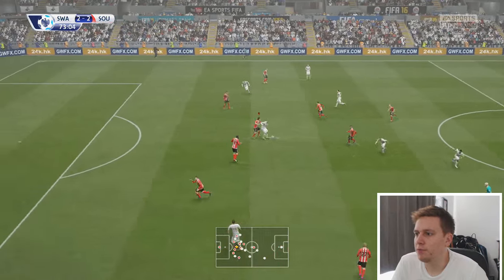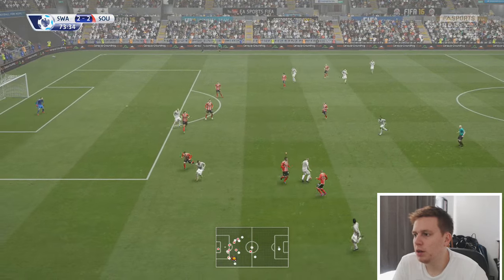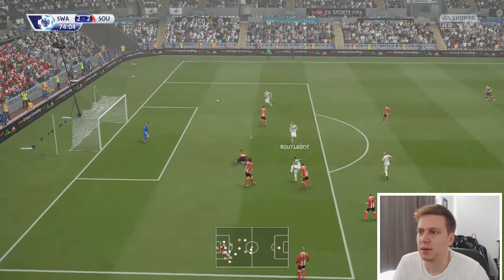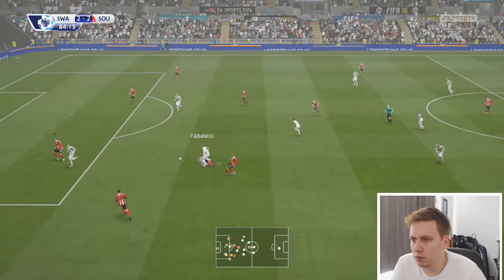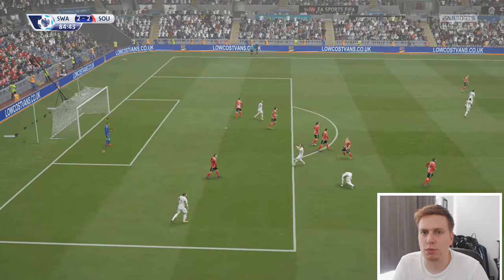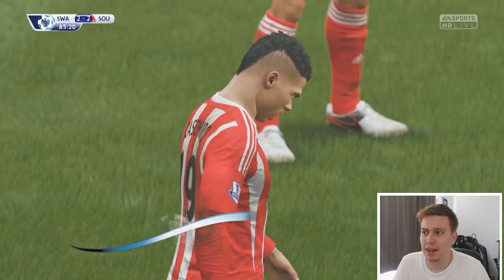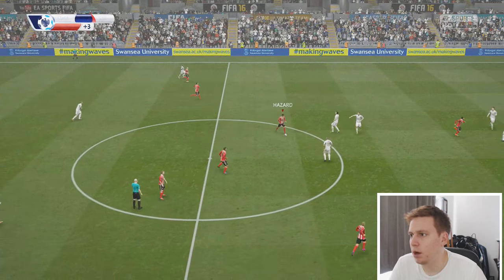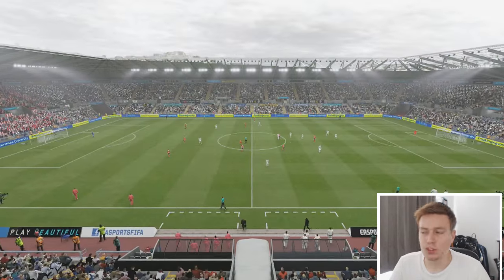Swansea coming forward in search of a winner of their own. Lucas in possession, holds off his man, finds Ayew — Lopez with the interception but knocked off the ball, danger gone. Wayne Routledge comes close with an effort from the edge of the box — far too much space for him, we got caught over-committing. Deep into stoppage time now — full-time whistle gone. The game ends all square. Probably a fair result on reflection, but these are fixtures we need to win.